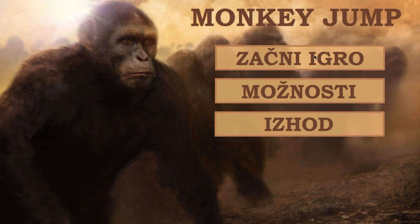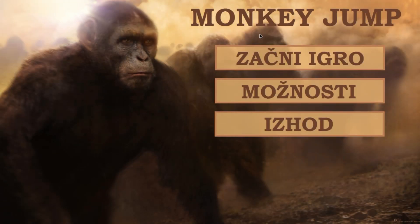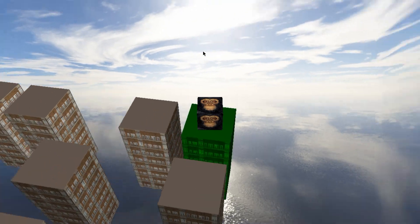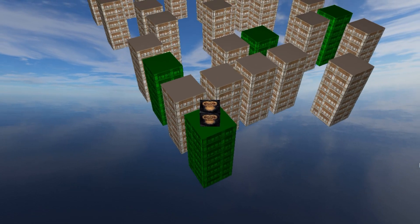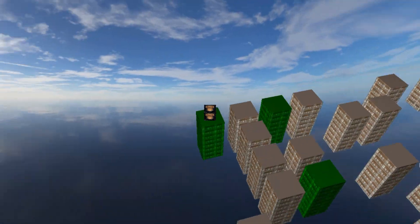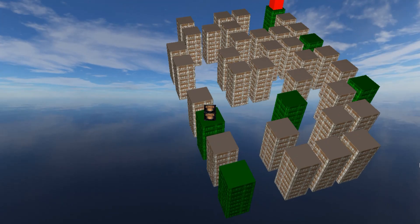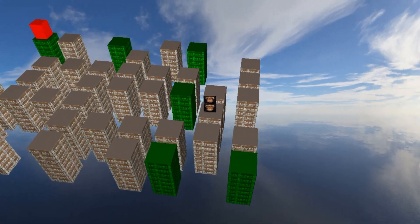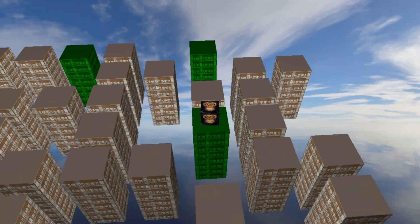If we quickly go over the menu options, we can see three different buttons. The first button, 'Zachnigro', basically means start the game and it brings us to the level selection screen, where we can select the level we want to play on. The second button isn't really that important, because it just brings us to a screen where the settings should be, but that's just a picture without any interactive element, so we can't really change the settings of the game. And the last button, 'hot', basically just means exit, and it closes the game.